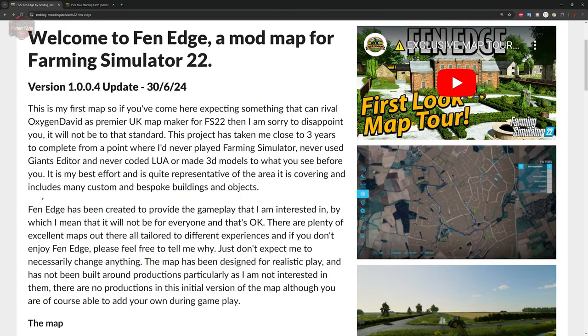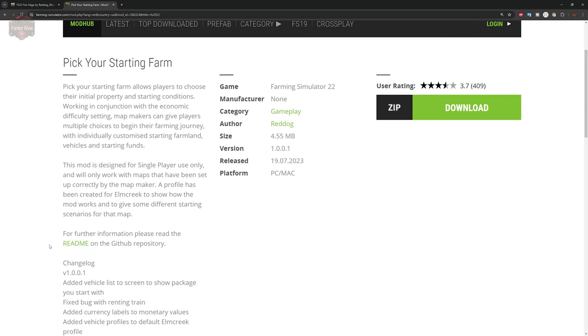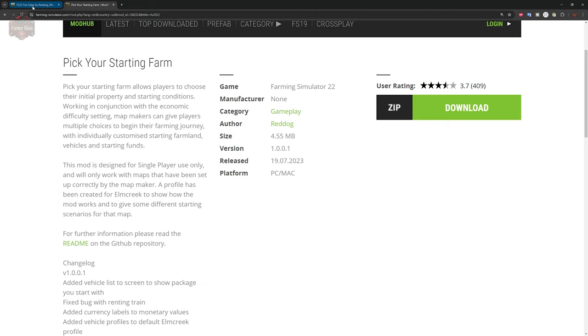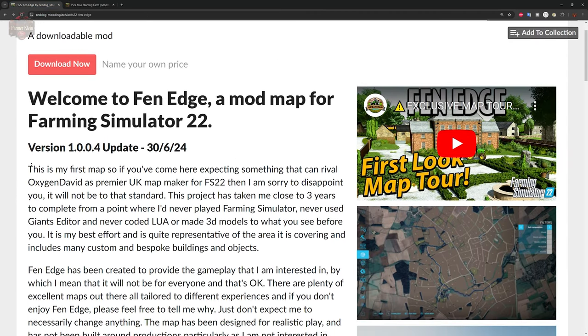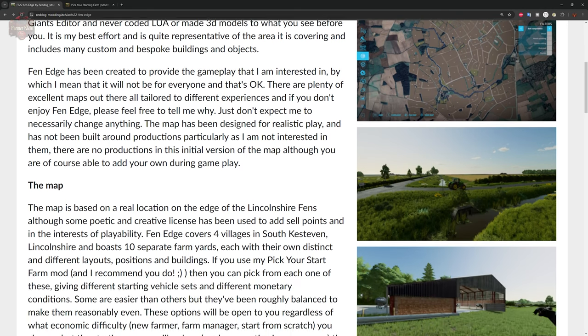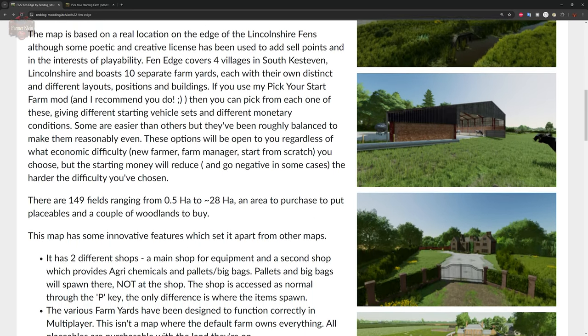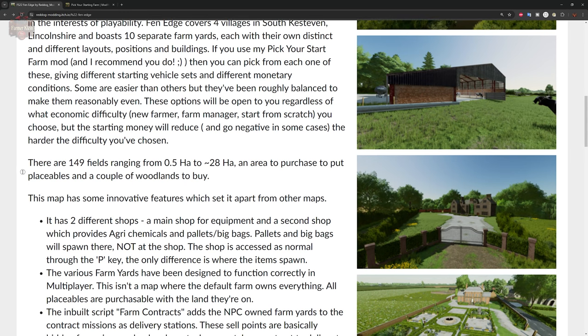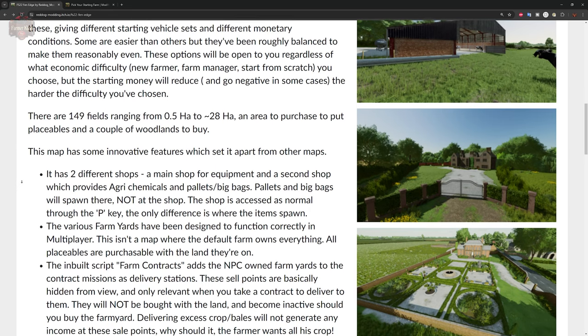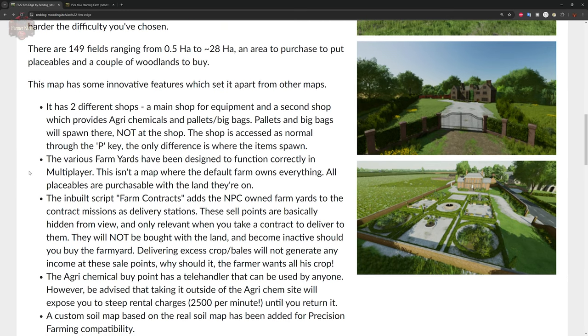The Pick Your Starting Farm mod is available at the Giants Mod Hub — I'll leave a link in the description below. We're going to start this map up with Pick Your Starting Farm and run through all 10 farm options on New Farmer mode. Then we'll load the map up without that mod and do our traditional map tour, since the Pick Your Starting Farm mod is only available for single player. This is an excellent map for multiplayer, but in that case you'll need to leave that mod out.